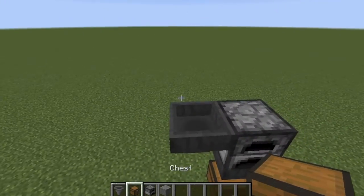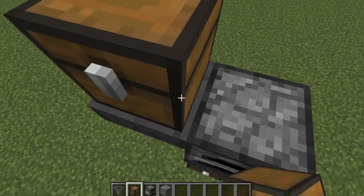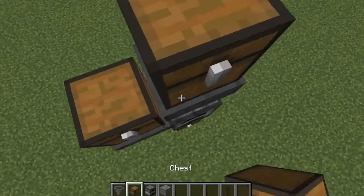And then put a chest right there, put a chest there, and then put another hopper on top of the furnace, and then put another chest there.